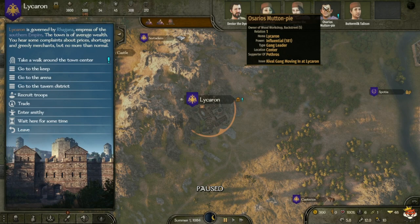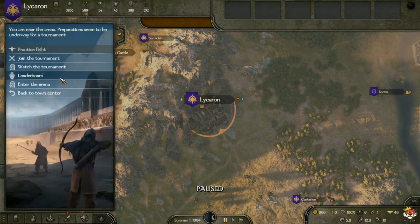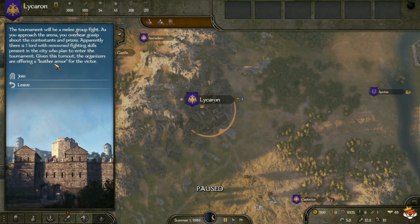Another thing to do in early Bannerlord is earn money. You can get it by trading goods, participating in tournaments — identified by the helmet icon in towns — and engaging in productive enterprises within towns. When you go to a town with that helmet icon, click Arena, then Tournament, and you can win armor to sell or keep. Also invest in better weapons, armor, and horses not only for yourself but for your companions.